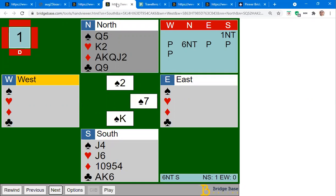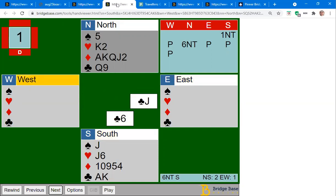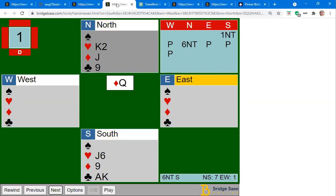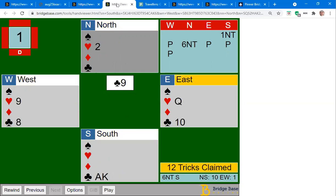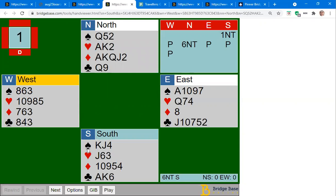When this hand was played, you can see that many people in six no trump did not make it — only one person bid and made six no trump. The contract is actually guaranteed as long as when the heart is led you win the first one. Don't risk trying to win with the jack — that would be a kind of finesse. Then go immediately after your spades while you still have stoppers in all other suits. Play spades, the opponents take their ace but now you've set up a second spade trick. Then take your spade, run all your diamonds, take your king and last two clubs — 12 tricks.